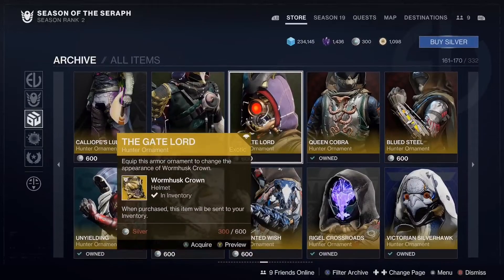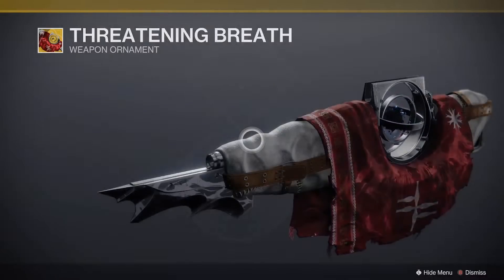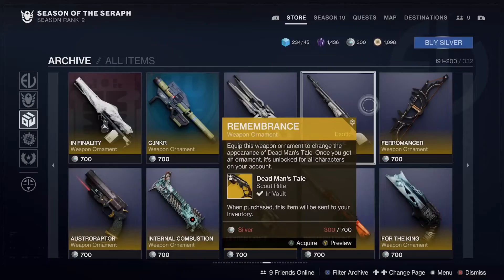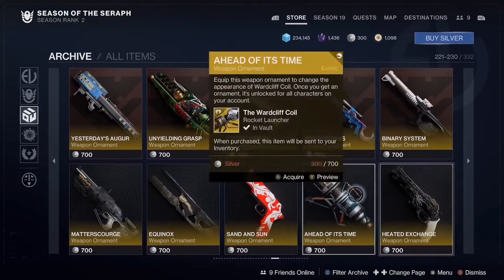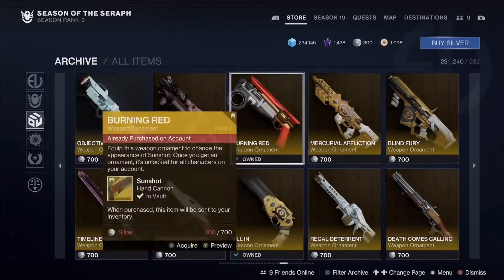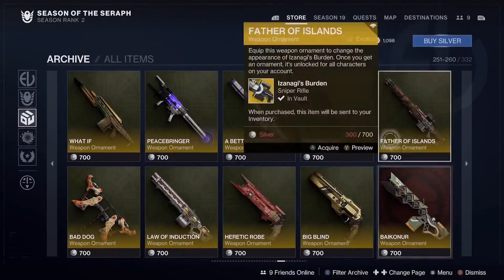A lot of exotic ornaments. Eyes of the Gate Lord. This one's cool for the Graviton Forfeit. A Touch of Malice over here. Nothing too crazy. Oh the Thorn — if you guys need the Thorn, it's there. We still haven't gone to the Bright Dust section yet. There's just so many ornaments, they got them all here — I didn't even know you could buy these, I thought they go away.